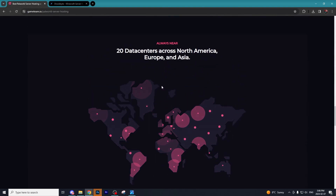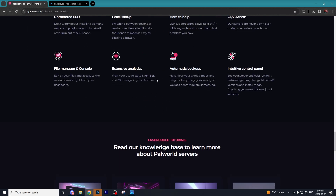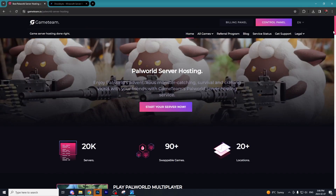With Game Team, they offer many different games but we're focusing on Palworld today. Their servers are absolutely reliable — there's been a massive influx of people going to Game Team to start their own server because of how popular Palworld is, and their servers have handled it with no issues at all. They have data centers all across the world, a ton of support, tutorials on their website, and 24/7 support so if you ever have issues you can always contact their support team.